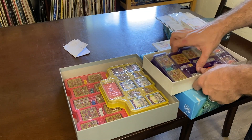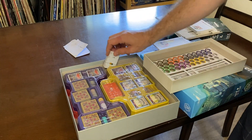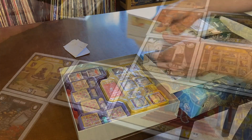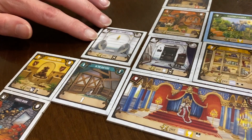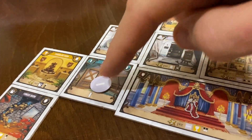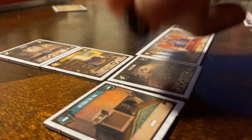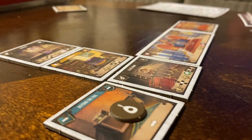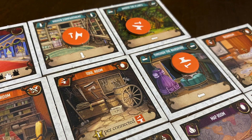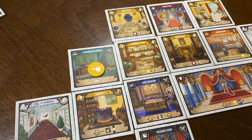First and foremost, this expansion introduces some new hardware to the mix, most important of which are the two new basic room types in the box. Secret rooms become doppelgangers of the room they're pointing to, copying the room type, scoring effect, and even the special little torch-y, sword-y, wall-hanging symbol, making for some really interesting and creative plays — not least of which is that they can be used to make copies of copies of copies, or for obtaining third and fifth room bonuses for the room type they become.